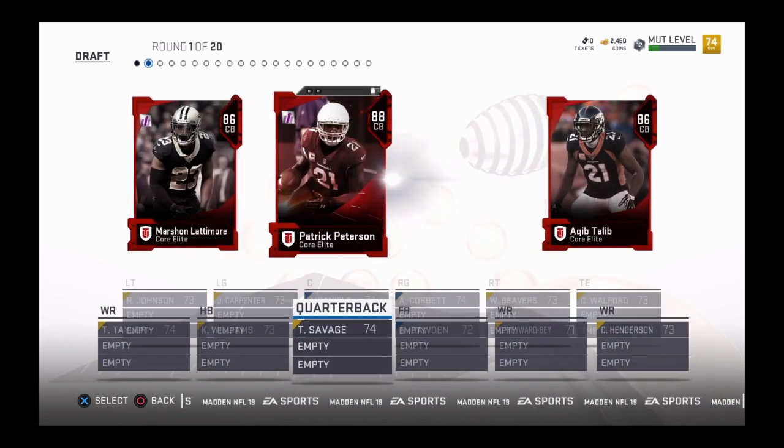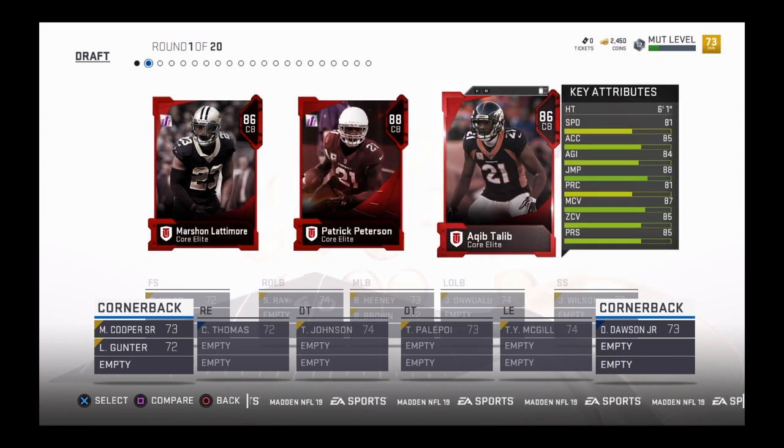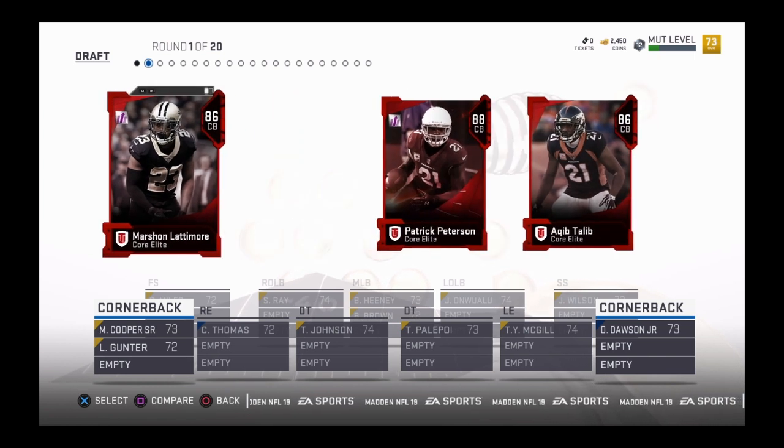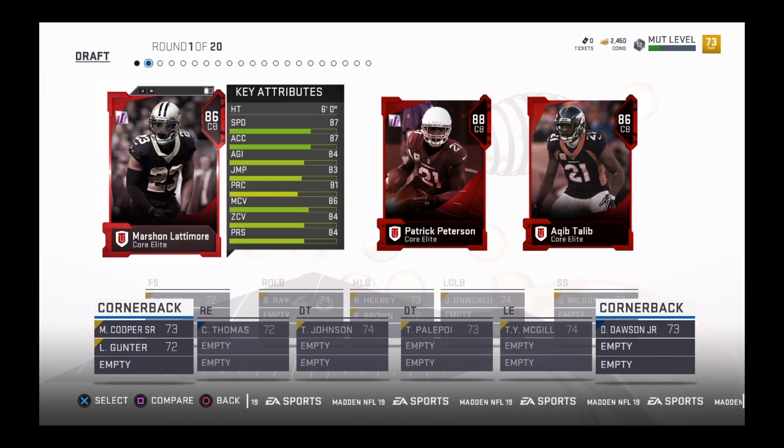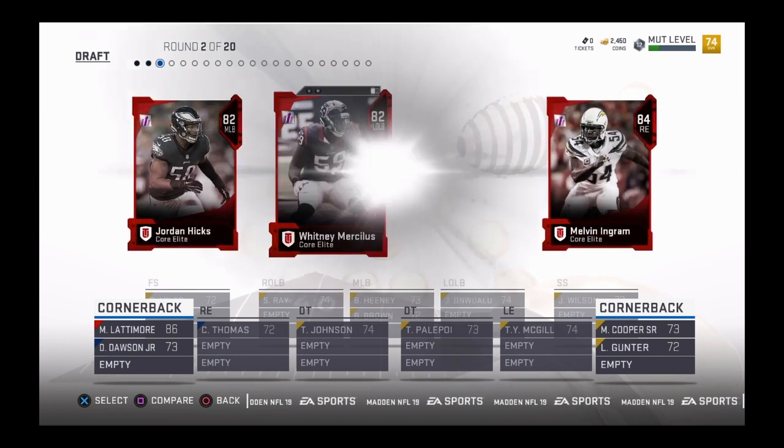Round one, cornerback. 81 speed, 86, 87 - so the lowest overall, but I have to take it because that's the highest speed.